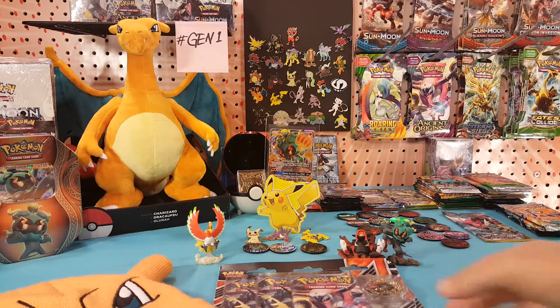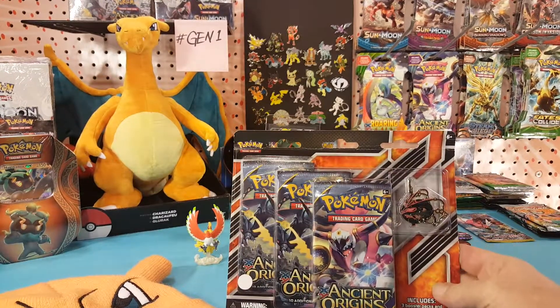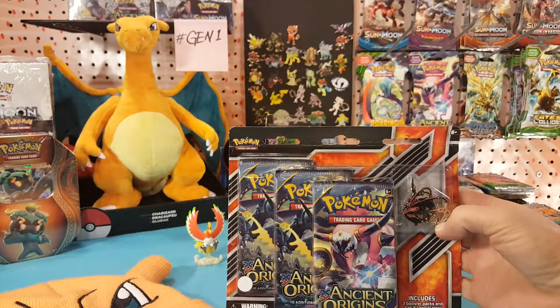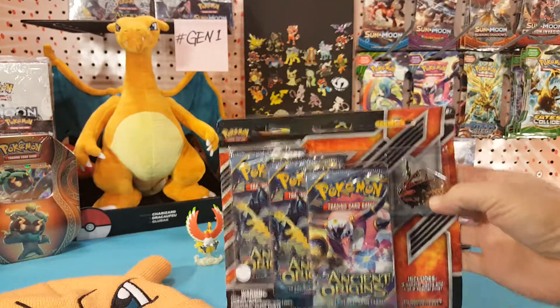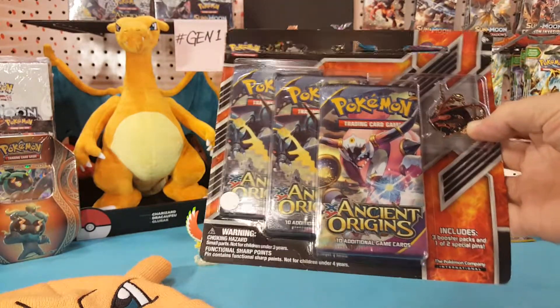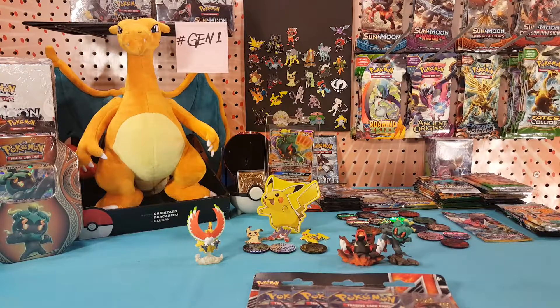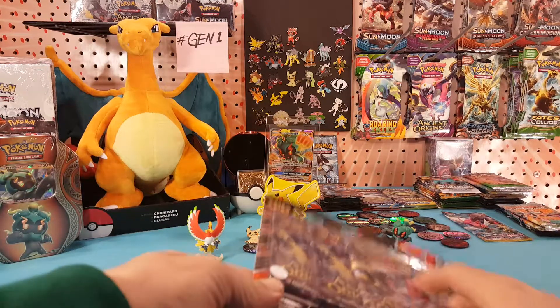What's up guys, Matt here. Today we are going to be checking out this blister pack with the Shining Mega Rayquaza pin inside and three packs of Ancient Origins. Let's put that lucky hat on and get right into it.